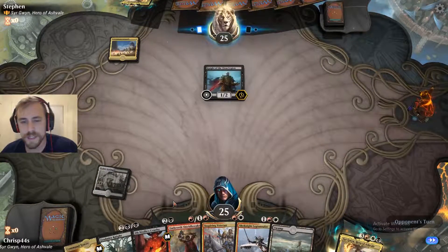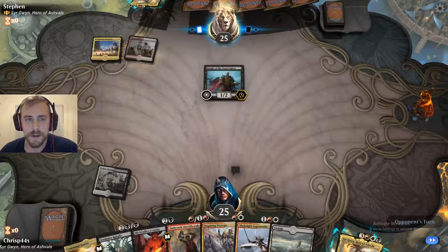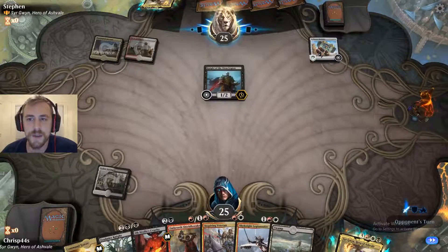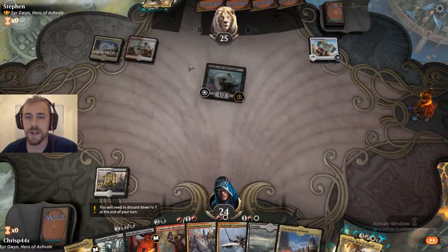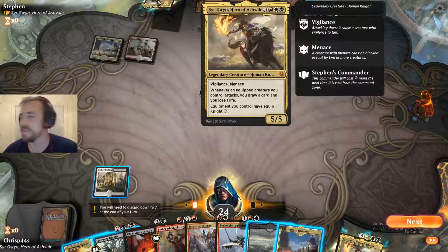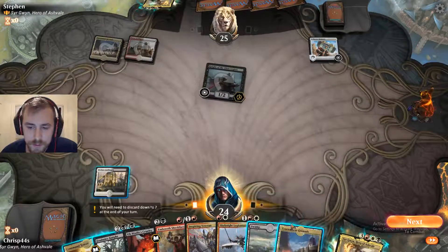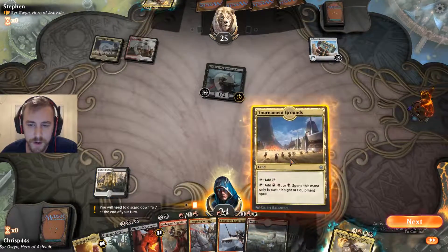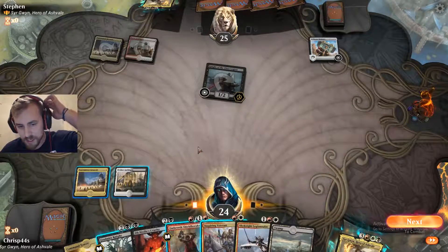I'm potentially going to end up just nuking Knight of Ebon Legion, depending on what happens on turn three, because I imagine they could just go for the boost. The one thing we have to be careful of is that Sir Gwyn can equip stuff to knights without paying their mana cost. So we have our slow lands out already, and we're going to go with Tournament Grounds, which comes in untapped, and we can use it to cast knights or equipment.